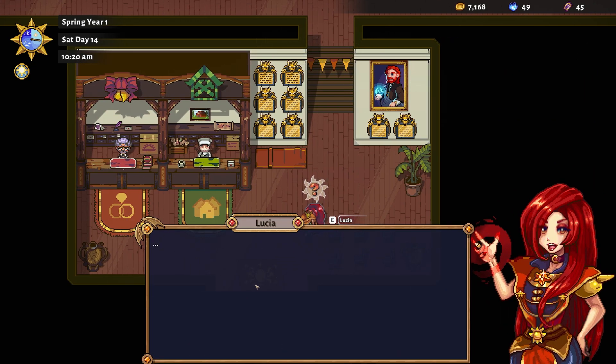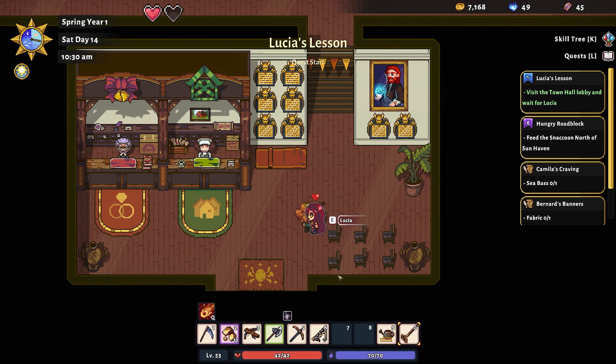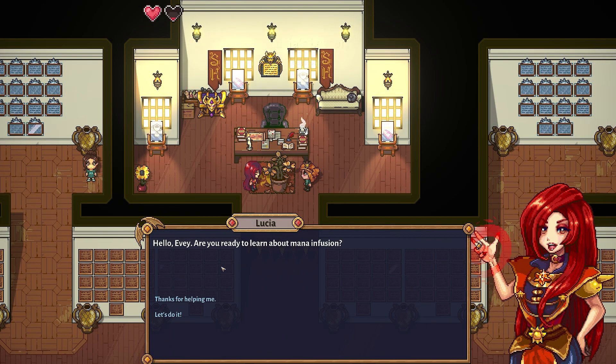Things aren't going so great — we need help infusing some mana. Lucia says to meet her in her office at town hall, which is exactly where we are now, and she's happy to teach us. That's really convenient — if we just go up here she'll cancel whatever she was doing and come immediately. Are we ready? Yes — she says she likes our spirit. We've got spirit in spades.